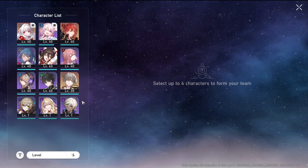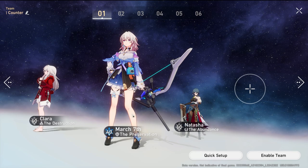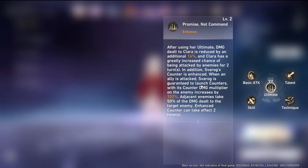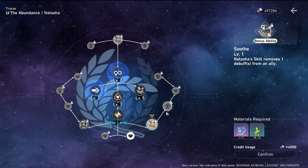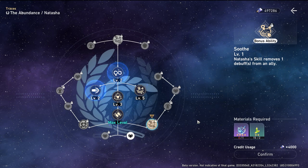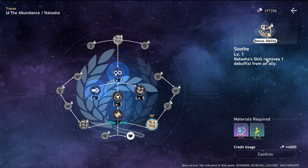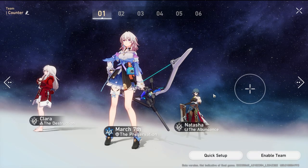The next character is Natasha or any healer. If March 7th's shield isn't strong enough, Clara will take damage — though Clara does have built-in damage resistance of 16%, which can increase when you upgrade her ult. Also very important: Natasha removes a debuff from one ally. Since Clara will constantly be attacked, you'll need to remove debuffs the enemy places on her using Natasha's E skill.